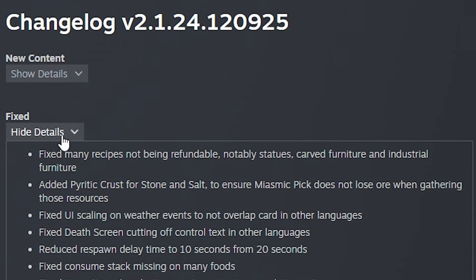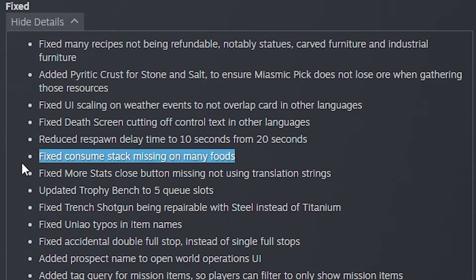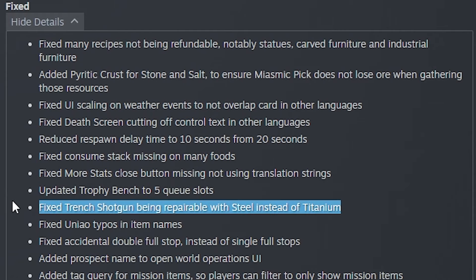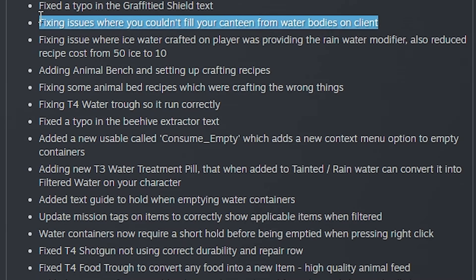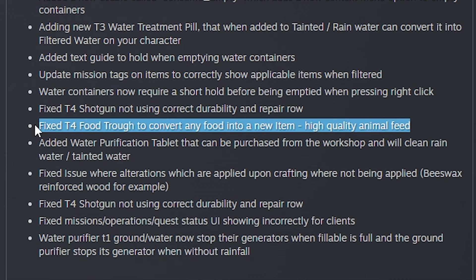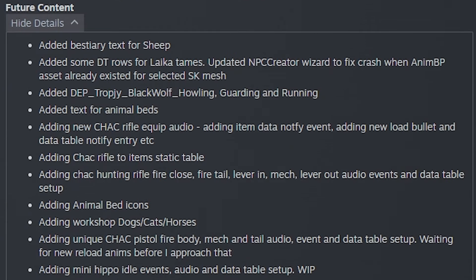Checking out the fixed section — there's quite a large fixed section this week. They fixed consumed stack missing on many foods, the trophy bench now has five queue slots, the Tridge shotgun used to be repaired with steel but now it's repaired with titanium. They fixed issues where you couldn't fill your canteen from water bodies on the client, and they're fixing the tier four water trough so it runs correctly. They also fixed the tier four food trough, converting food into a new item — high quality animal feed.